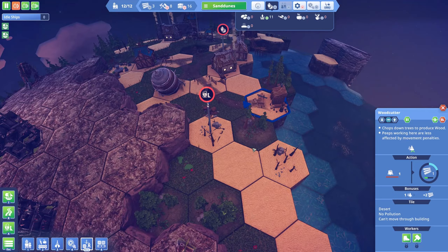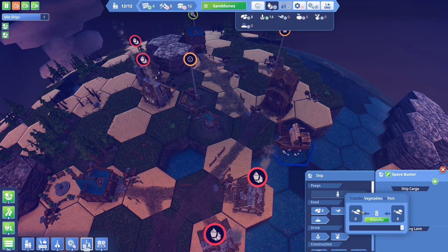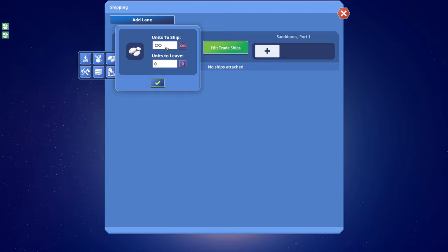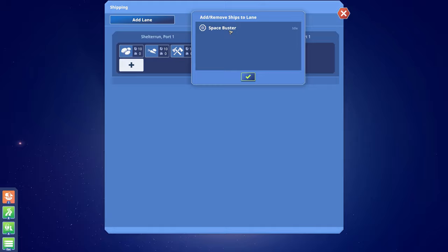I'm creating some wood here and that should speed up the building of the orchard. It does require tools and I do have tools. There we go, delivery of food just came in. I can pretty much automate this by using the shipping mode — from port one in Shelter Run to port one in Sand Dunes. I can have it take food, ship 10 potatoes, ship another 10 vegetables, and let's say 10 tools. Then I just add a ship and the ship is now going to run automatically.